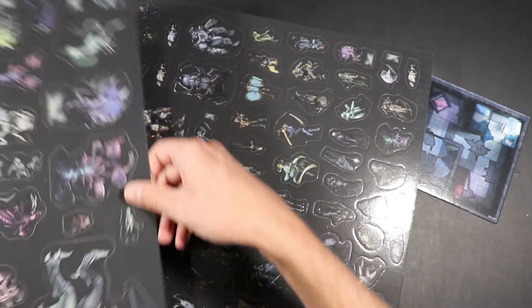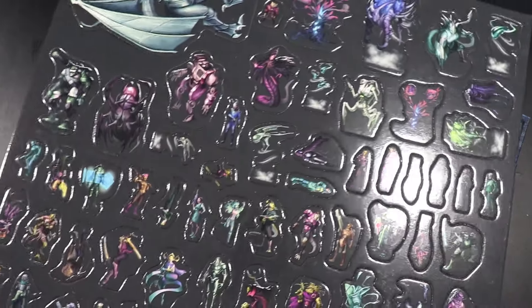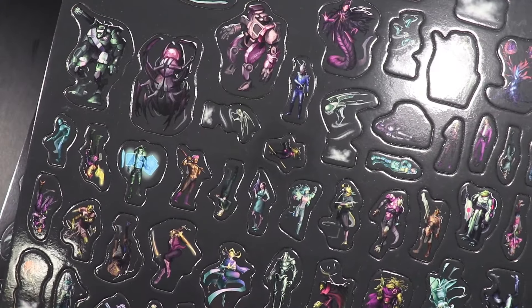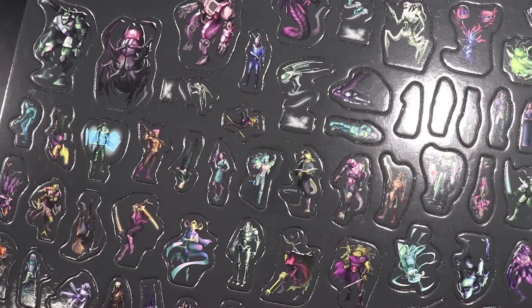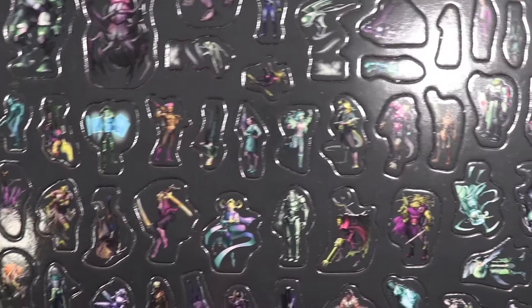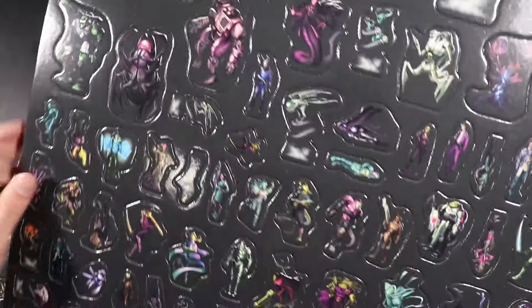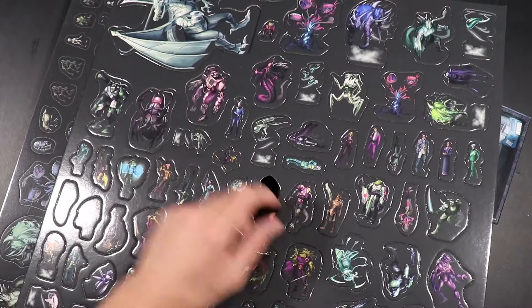Beautiful art — again, full color. They must have done pretty well with Fantasy World Creator and invested in a lot of really high quality art. It definitely looks like the quality is up to the level that you would expect in an RPG book, something like Starfinder or Numenera. It's really good. Let's punch a couple out here and take a look.